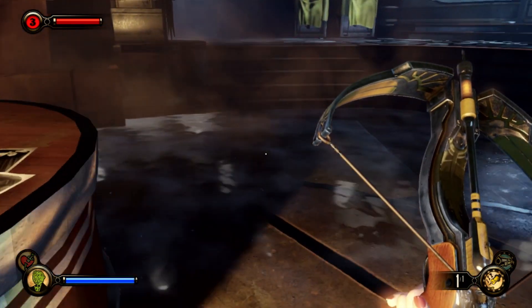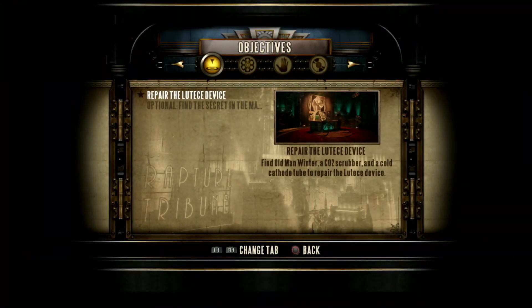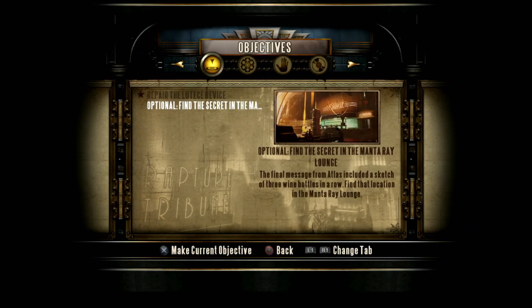We have everything we need. We can now go and repair the Lutece device, or we can go back to the Manta Ray Lounge and find something there first.